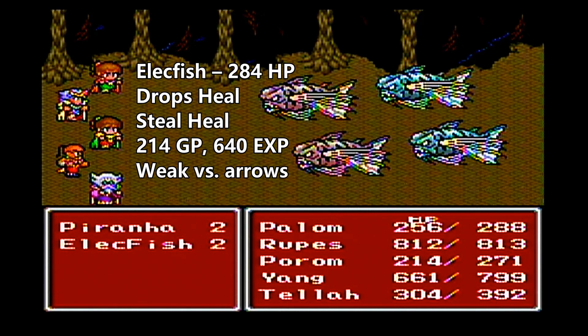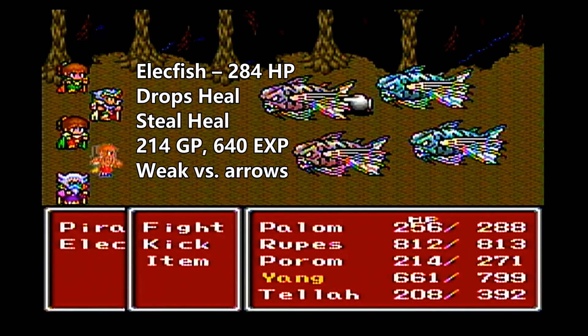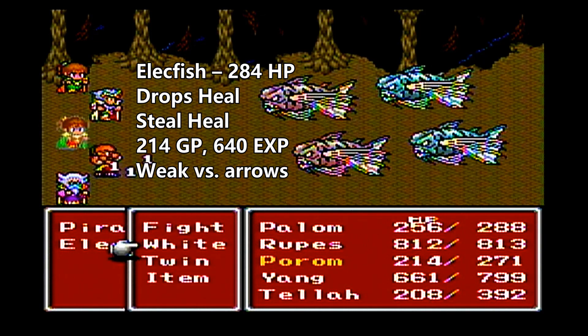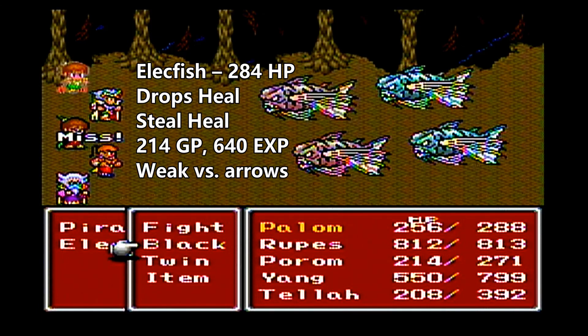There's the Elect Fish in the front. You'll notice when Yang attacks them he doesn't do a lot of damage — that's because he has the Lightning Claw, so it's basically halving his attack power. If an enemy is strong against an element, it halves the attack power; if they're weak, it doubles the attack power.